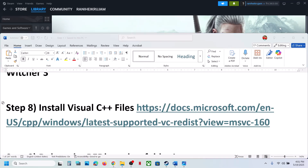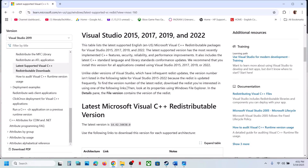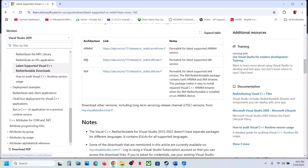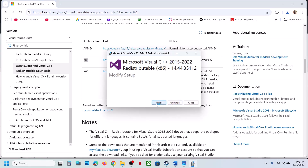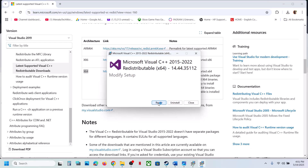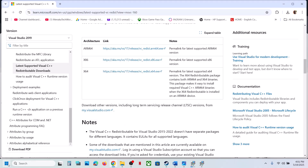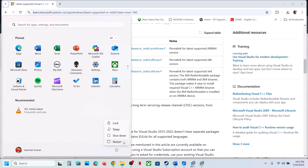The next step is to install the Visual C++ files. The link is provided in the video description — open it in a browser and it will take you to the Microsoft website. Scroll down and you will see x86 and x64 versions; you must install both. Click on x86 and run the exe — if you see Repair click Repair, if you see Install click Install. Then do the same for x64. Once both are installed, restart your computer, launch the game, and check.